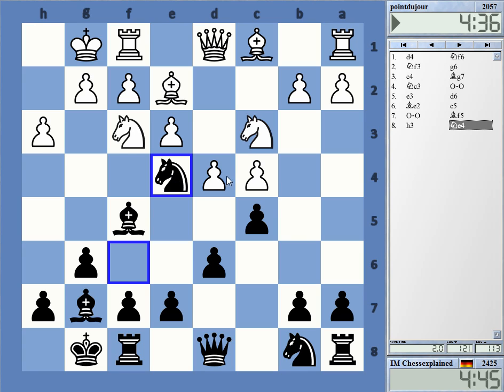Trying to get a little bit of stuff traded and increase the pressure on f and on d4. If he takes on e4, this bishop on e4 helps a little bit to increase pressure on the d-pawn. It seems to gain a bit of time on the clock - he was not really expecting this move.